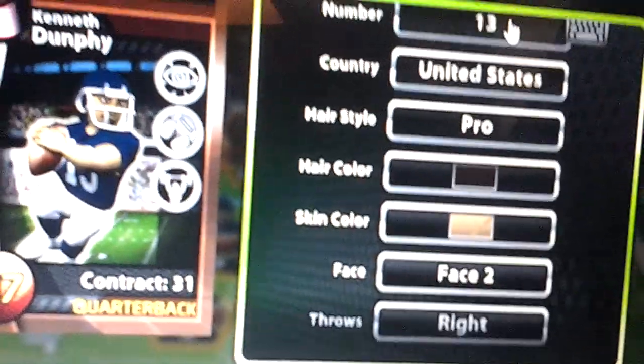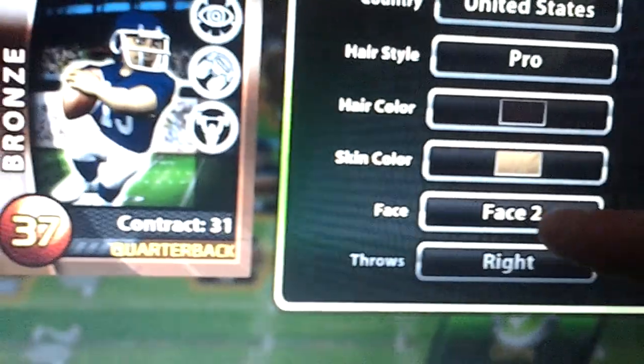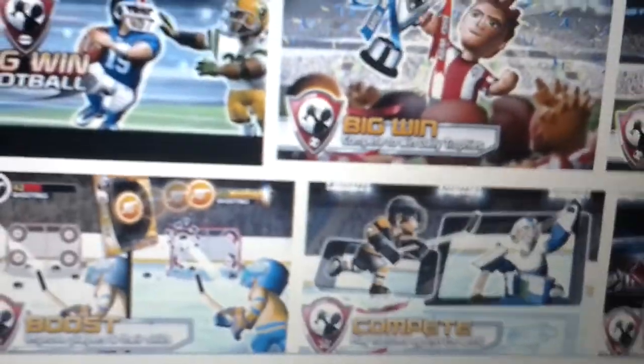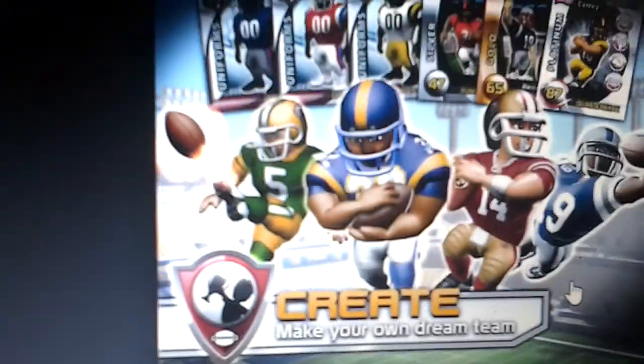As you can see here, you can change the number, and up top there's the name, country, hairstyle, hair color, and skin tone. There are different faces and you can set whether they throw right or left-handed for a quarterback. It's just a great game.